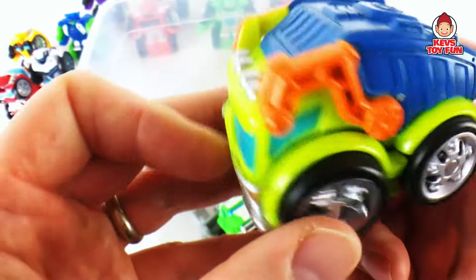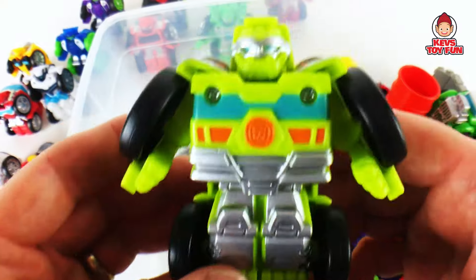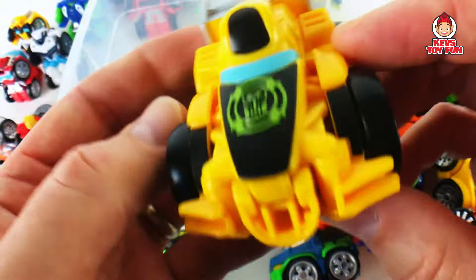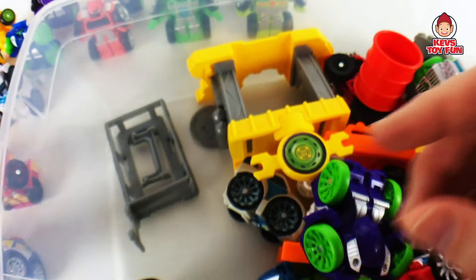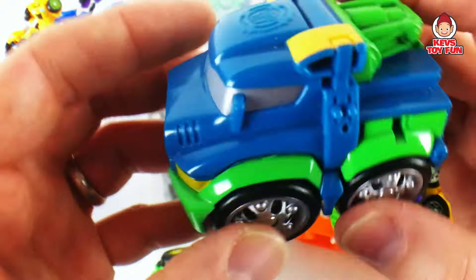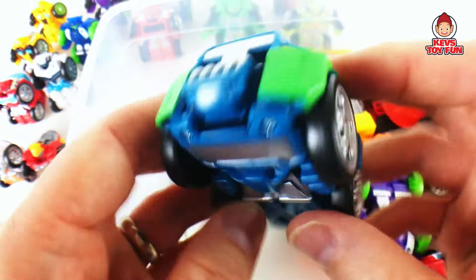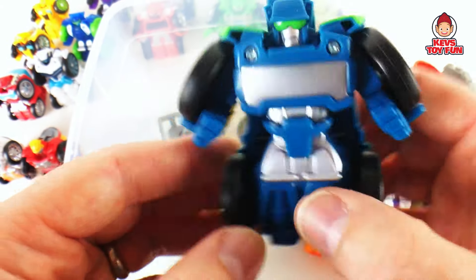And then we have Salvage, which is like a garbage truck or recycling truck. Flip him, there he is transformed. Pretty cool. And then here's another Bumblebee — he's kind of like a dragster in a racing car. Flip him, boom, there you go. Cool. And then we have Hoist — he's a tow truck. Looks like he got stuck a little bit — there you go, there he is transformed. Tow truck part of him. Cool.